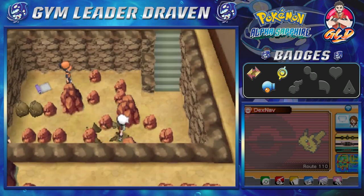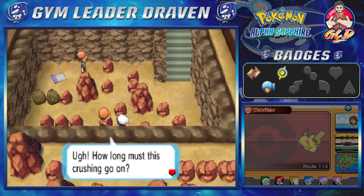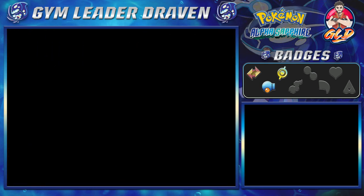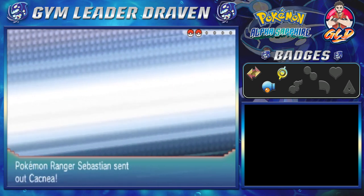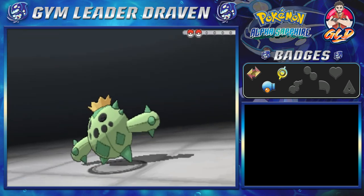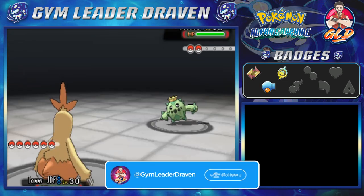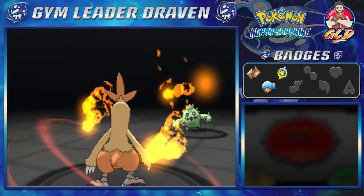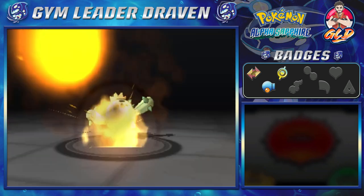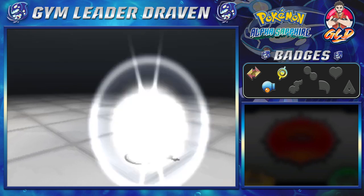This guy says, 'How long must this crushing go on? My Pokemon and I are getting worn out by it.' That's your issue, not mine. Taking on Pokemon Ranger Sebastian — he's coming out with a Cacnea, and luckily I've got JDF ready, willing, and able. Flame charge for the win, and just like that Cacnea has been defeated.